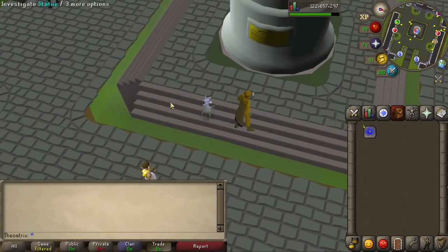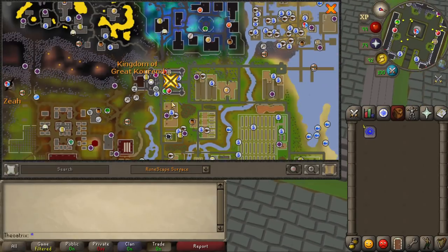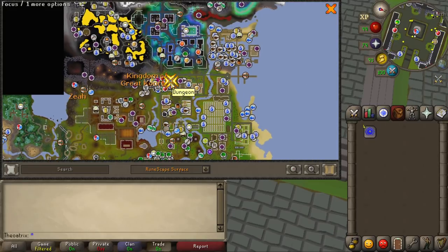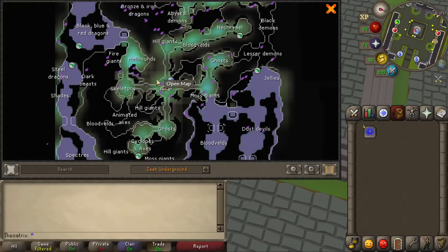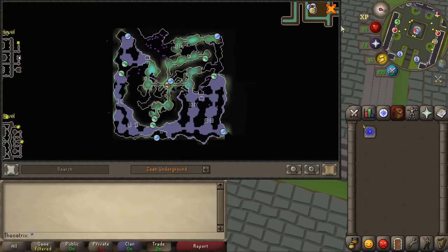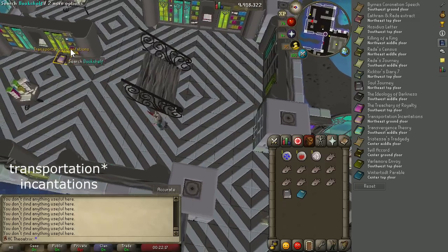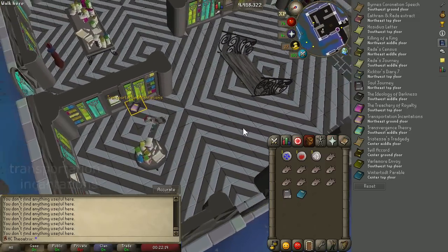The spell itself is on the normal spellbook and requires 69 magic to use. You can also put the teleport in your house, which is really handy, but in order to do any of these things you need to have read the Teleportation Incantation book from the Arceus library.